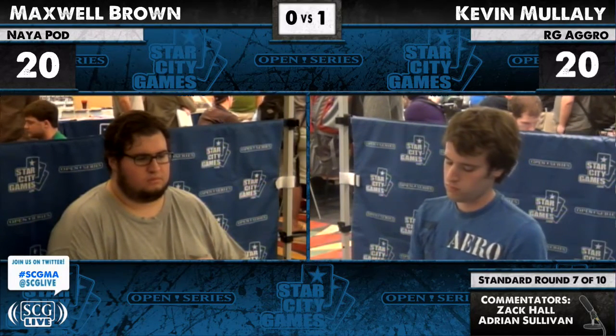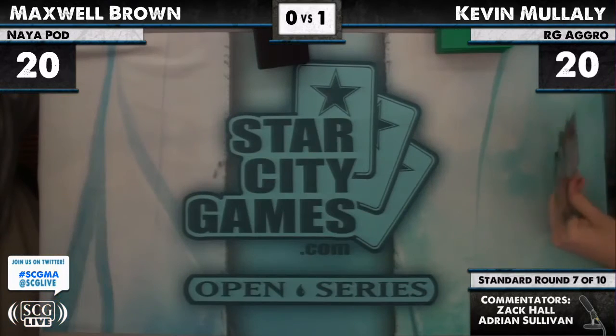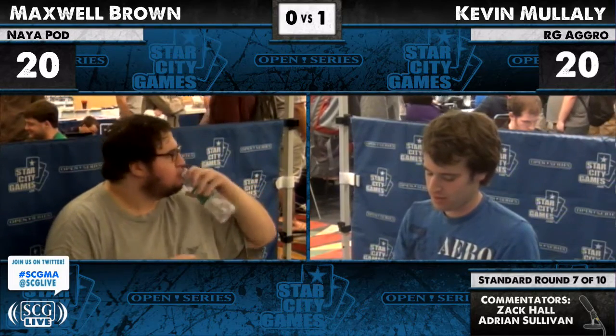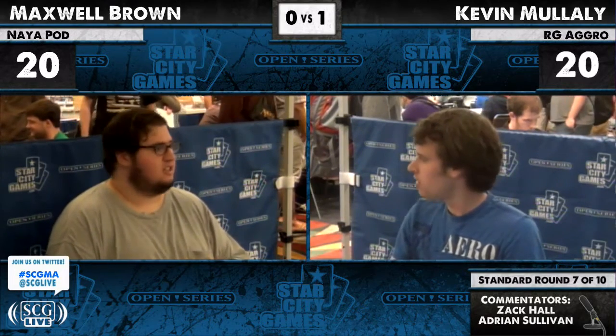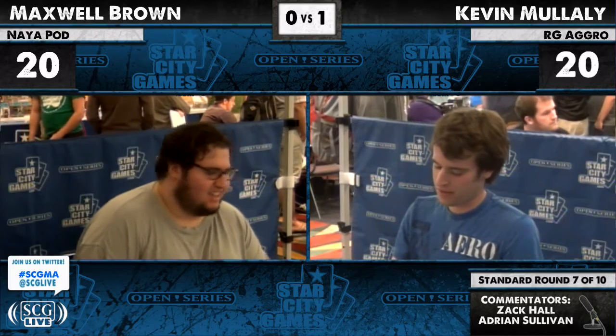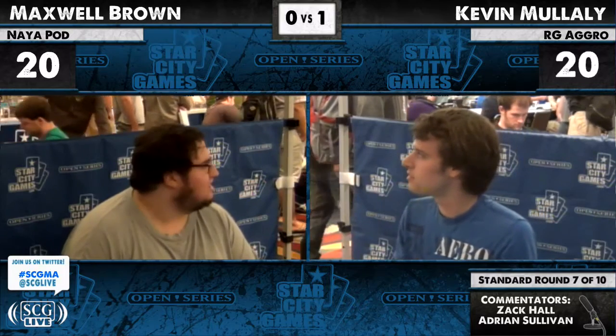Kevin is shuffling up — he's got his game face on and does not like these mulligans. There's a six — I see a mountain — and five again. Four mulligans over two games for Kevin. There's something to be said about decks that mulligan well. Some decks simply don't — take storm: it can handle one mulligan fairly okay, but a second mulligan in a Legacy storm deck really hurts.